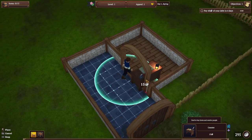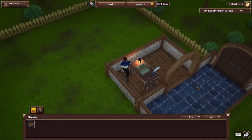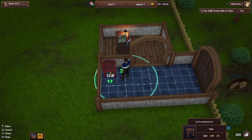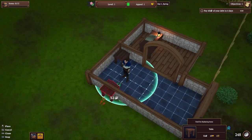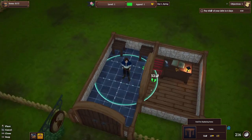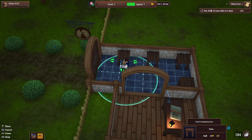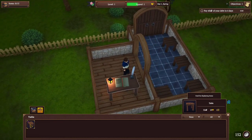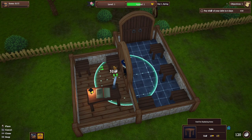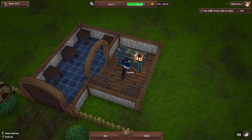I can go into buy mode and buy our counter — this is where customers will come to purchase our items. It's a little tight right now, but as we upgrade our shop things will get better. I'm then going to put down some tables, which is where we'll sell our items. We have a lot of money, so I'm going to try and invest it all into having enough stock to fill everything up. This looks a little ugly, but this is the beginning of our store, so I wouldn't worry too much about the look.